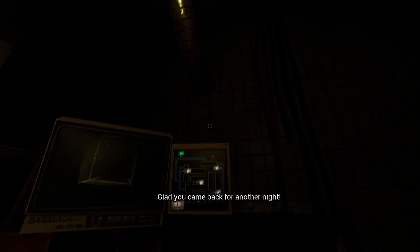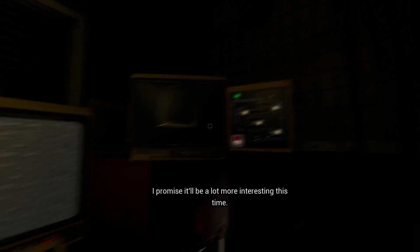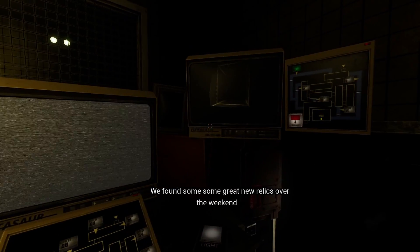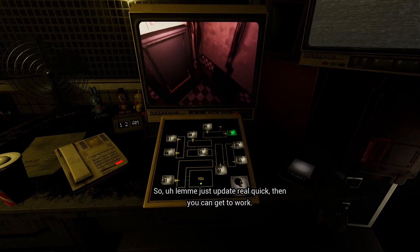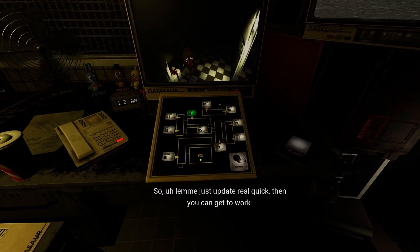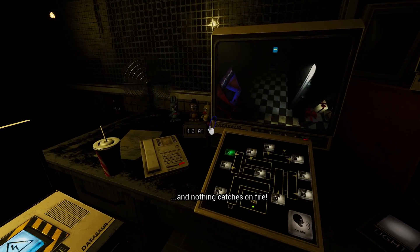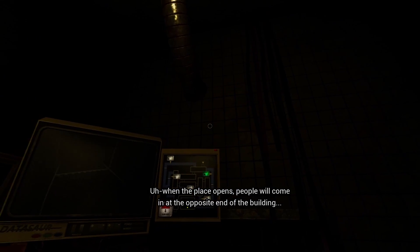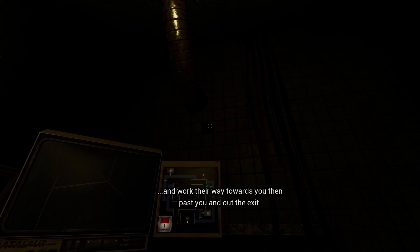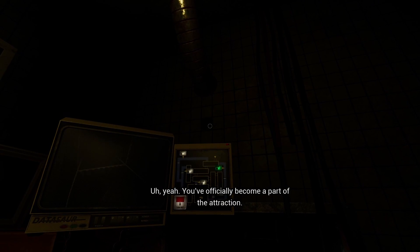Hey, glad you came back for another night. I promise it will be a lot more interesting this time. We found some great new relics over the weekend and we're out tracking down a lead right now. So let me just update you real quick, then you can get to work. The attraction opens in like a week, so we have to make sure everything works and nothing catches on fire. When the place opens, people come to the opposite end of the building and work their way toward you and past you and out the exit. You've officially become part of the attraction.